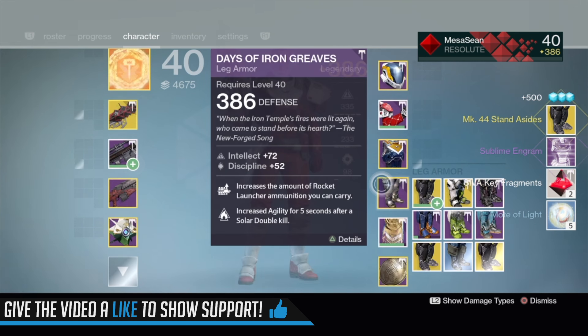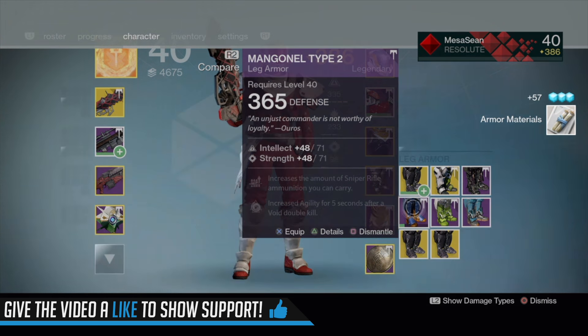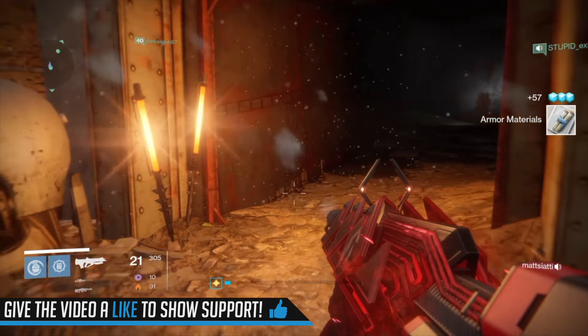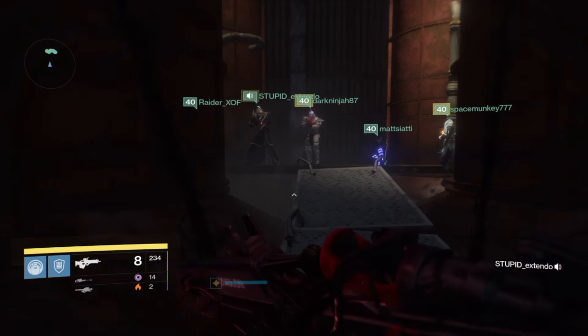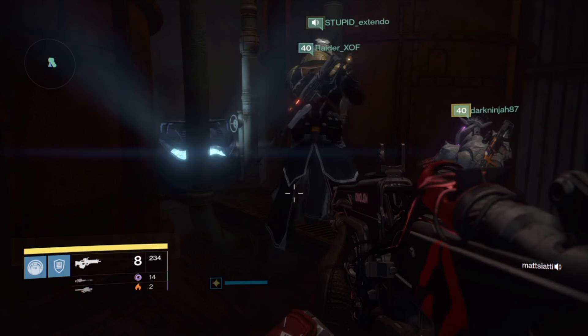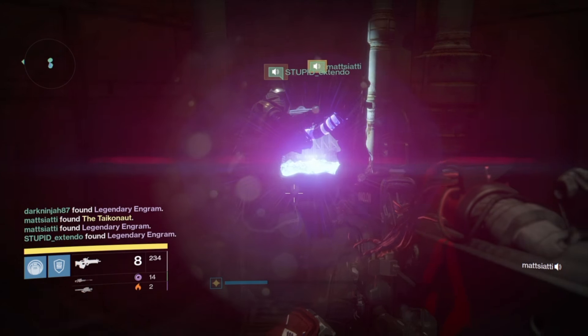This doesn't include light — I'm 386 on all three characters, but I'll annotate and link videos in the description on how I got there. This is more along the lines of how to spend your time in the raid right now in normal mode. Where you should spend your keys, and also what does the raid armor do and what benefits do we get?